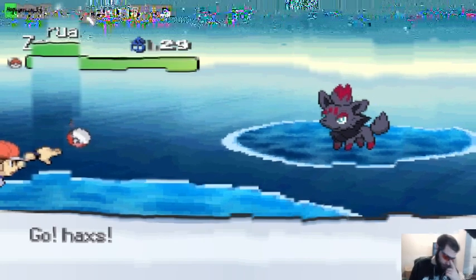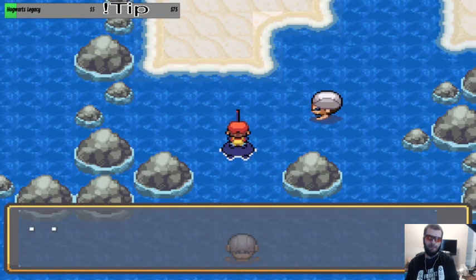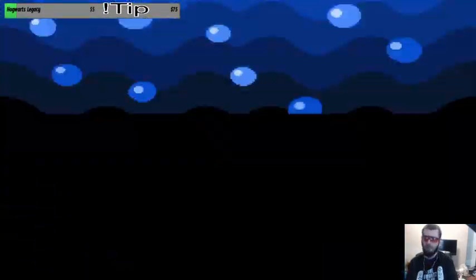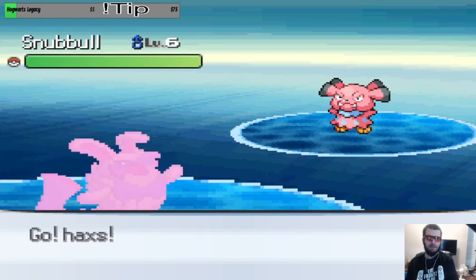I don't even know what's going on here. This is kind of dumb. Something other than a Snubbull showing up is something I don't have. I'm going about 20 encounters. Screw this, this is stupid.